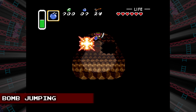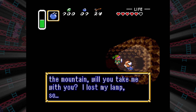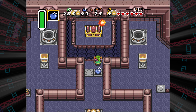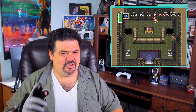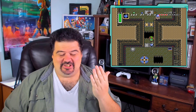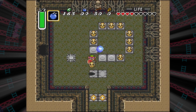I remember as a kid having so much trouble grabbing the Moon Pearl from the Tower of Hera. Had I known about this glitch, things would have been much, much easier. And it's pretty easy to do. All you need to do is drop a bomb, then dash towards the wall just before it starts flashing. If you've timed it just right, you'll bounce back and then soar over the gap to reach your prize. Just be sure to have plenty of hearts in reserve, as mistakes are definitely quite costly.